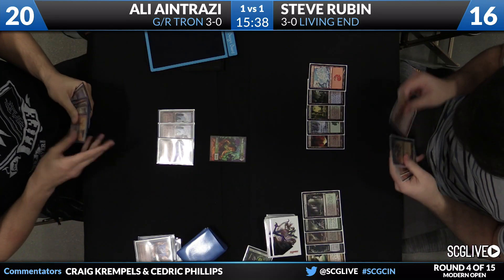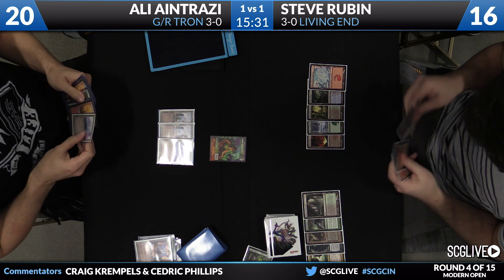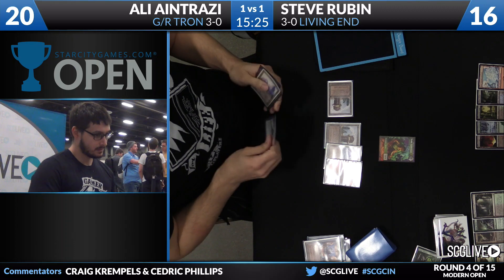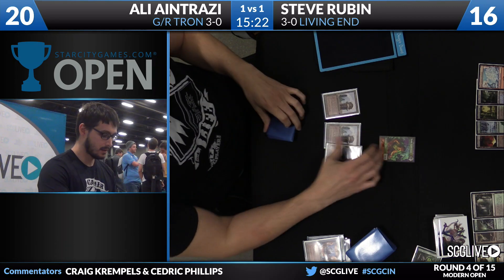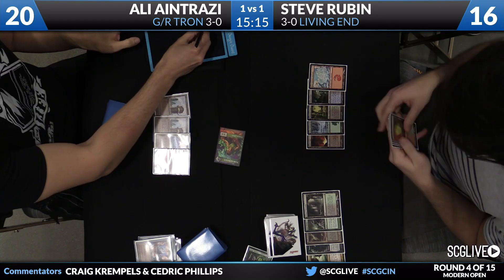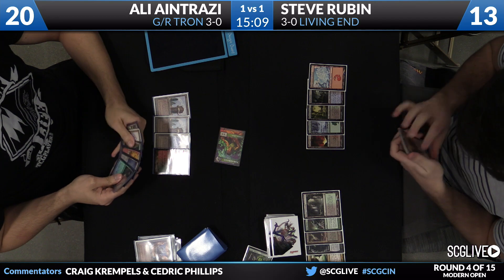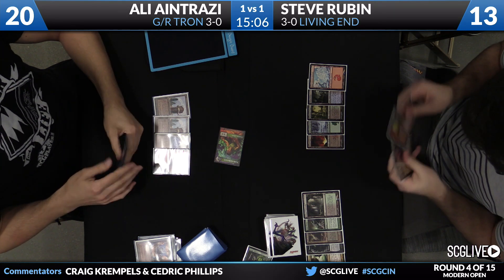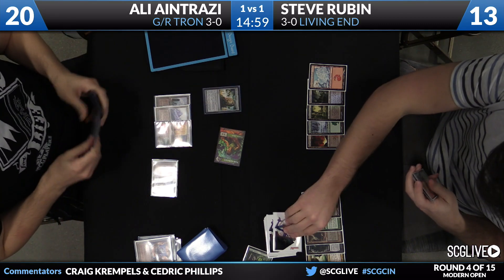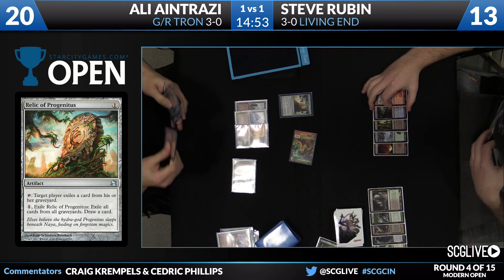Entrazi drew a copy of Relic of Progenitus — that's a good one to draw right now. I think Steve might have a response if that gets cast. There's Grove of the Burn Willows. Entrazi's going to start by attacking for three. Rubin will fall down to 13. That token's not going to be around for long, so it might as well do something. Here comes the Relic — wow, no response. I guess he doesn't have much of a reason to respond because he can just chew.